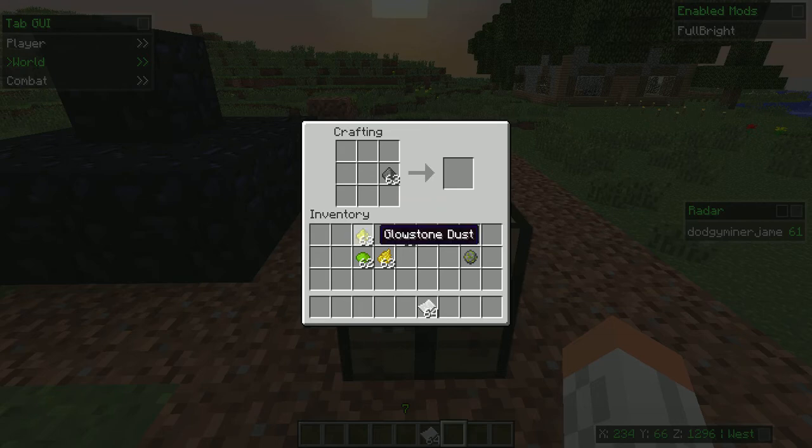Once you've done that you need your gunpowder. Depending on how much gunpowder you put in depends on how high it goes. If you put in one gunpowder it's only going to go a couple blocks high. If you put in two it goes higher, three goes even higher. For this one we're just going to put in two because it's easier and you'll be able to see it better.